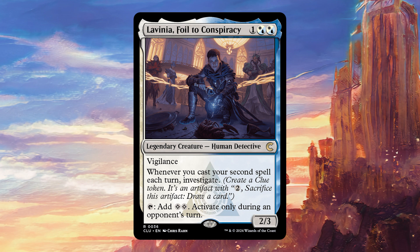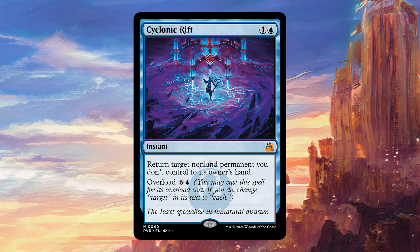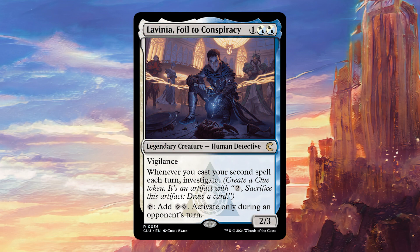The mana is actually not restricted in any way other than having to activate it during your opponent's turn, so it can work with a bunch of different effects and actually helps you keep interaction up as well. You can use it to pay for a counterspell, use it to pay for some big effect, or use it to cast something like Cyclonic Rift early, which with Lavinia out you can get on turn 5 — which of course is incredibly disgusting.